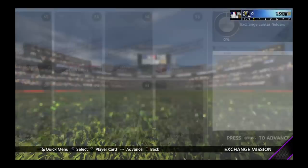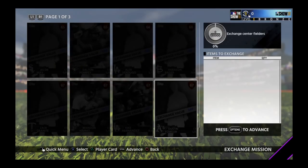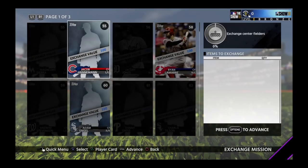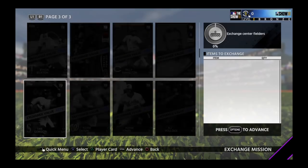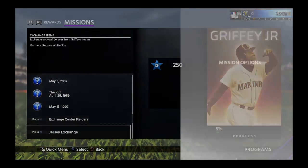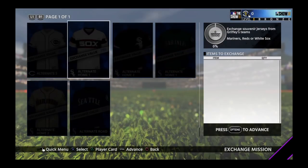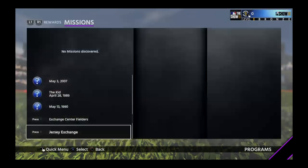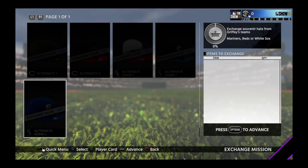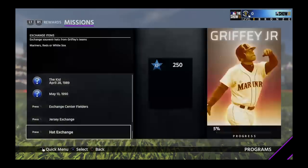Exchange center fielders — we're going to need 130,000 in value. The most expensive is Mike Trout at 100,000. Jersey exchange requires 15,000, and there are a bunch of different jerseys to choose from. Hat exchange also has a bunch of different hats — the highest value is 100,000 per hat exchange, so you're going to need a bunch of those as well.